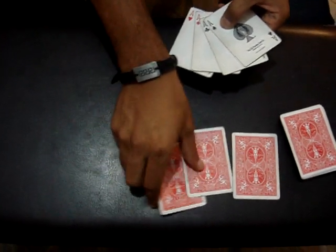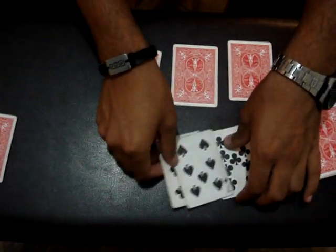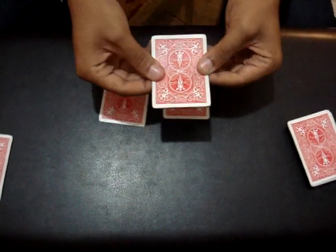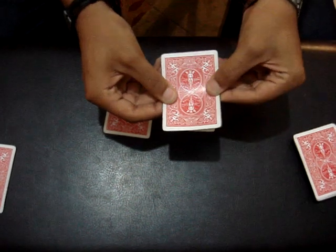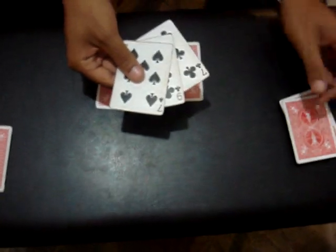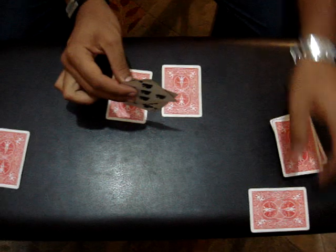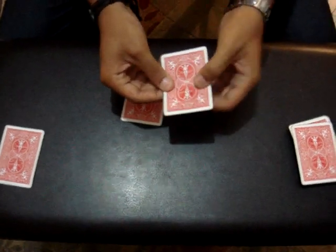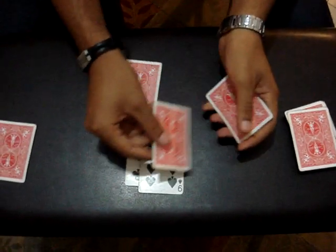And over here I have three black cards. So now I'll take the three Aces and place them over here and leave the Ace of Spades on the table like this. The three black cards — I'll take the first Ace with them, and just like this, the Ace is gone. I'll take one of these black cards, set it on the deck like this. And with the three remaining cards, I'll take the second Ace. And again, just like this, the Ace is completely gone.